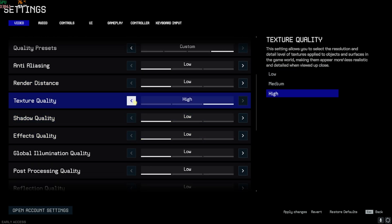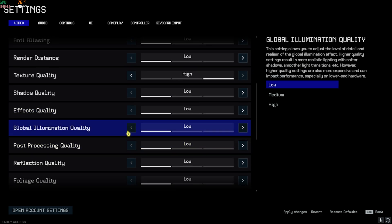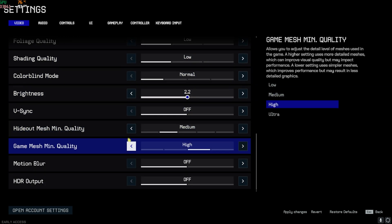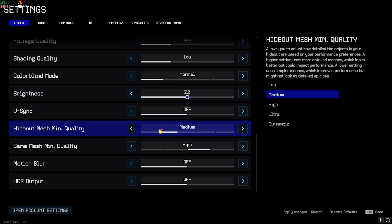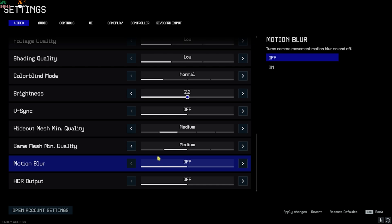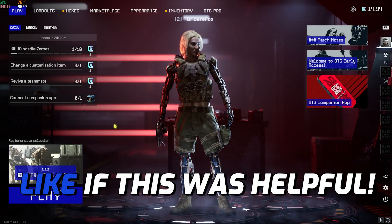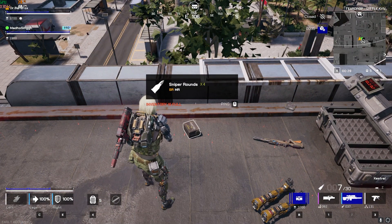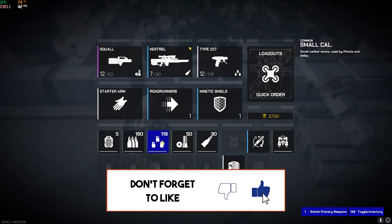For Quality Presets, set to Custom. Anti-Aliasing and Render Distance: Low. Texture Quality: High. Shadow Quality: Low. Effects Quality: Low. Post Processing: Low. Global Illumination: Low. Reflection and Foliage Quality: Low. Shading Quality: Low. Colorblind Mode: Normal. Brightness: your preference. V-Sync: Off. Hideout and Game Mesh Quality: Medium. Motion Blur: Off. HDR Output: Off. Click Apply Changes — these are the best settings for maximum FPS in Off The Grid. Hope this helps, leave a like, subscribe, and see you in the next video!